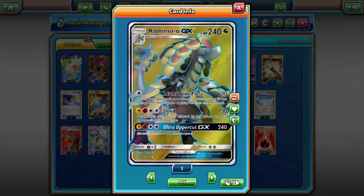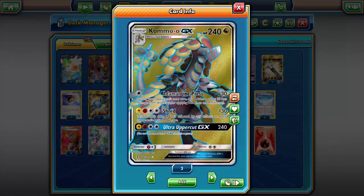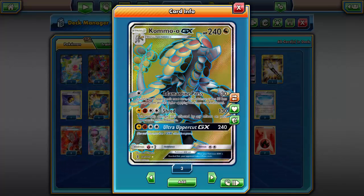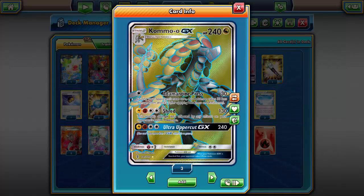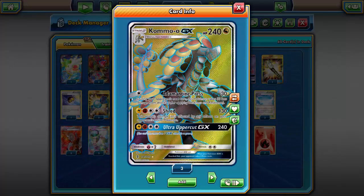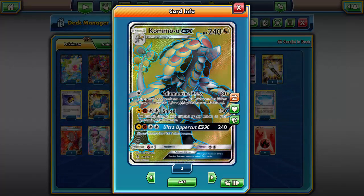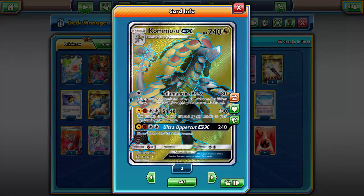I mean, granted there have only been a couple sets and a couple promos, but Kommo-o is still freaking awful. Wishy-Washy is the only thing I could see being kind of comparable to it, and Wishy-Washy at the very least has the niche of being a big HP basic - you can use it as kind of a pseudo Wailord in a stall deck. So at least there's something there, but Kommo-o honestly is just atrocious - it is really really bad.